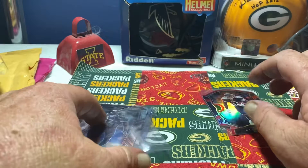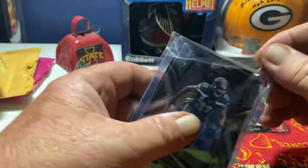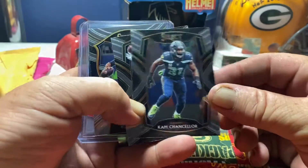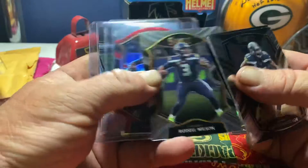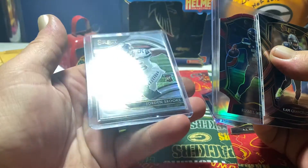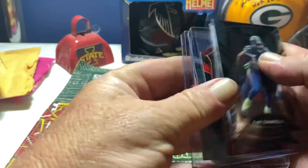We got those too. Yeah, if you didn't check out my last video, I have Seahawks on this break too, so you might want to go check out my last video I posted. We got a DK, Cam Chancellor, Russell Wilson — got a Russell Wilson red die cut and a Jordan Brooks rookie, hell of a level silver. Beautiful looking card.